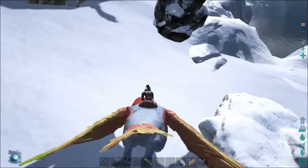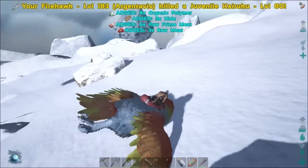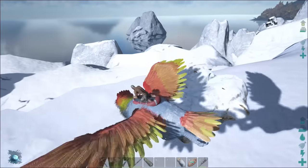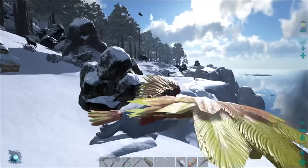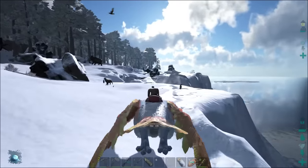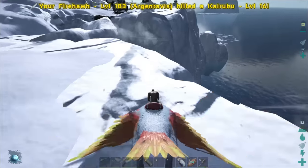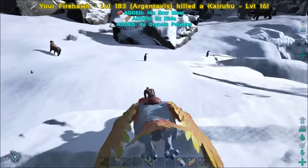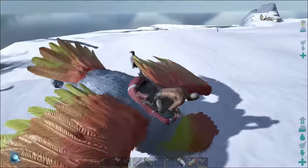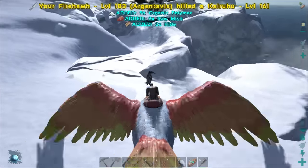Back in the day, before they added the frogs, cementing paste was really hard to get. So making huge bases or some of these really expensive contraptions that require it, I don't even know how you would go about getting that much cementing paste. Let's kill a few more and then maybe we'll do a little tally to see how many we've got. We need 80 of these polymers.